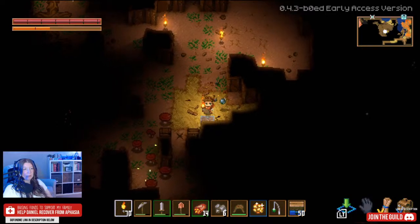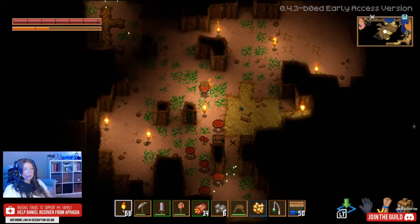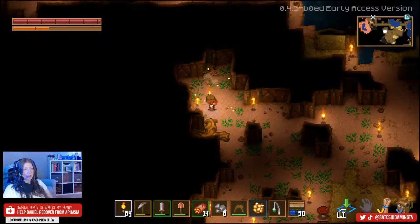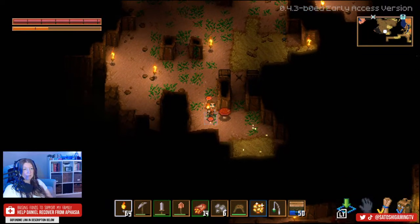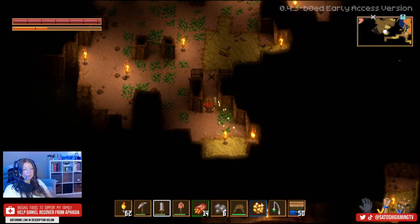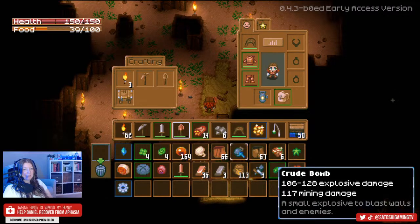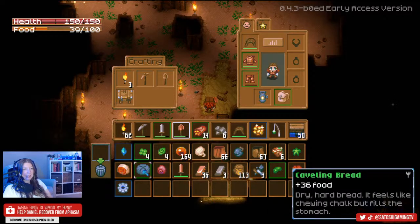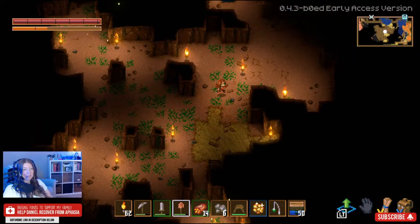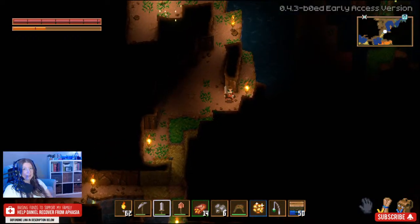Let's see if there's any more loot. I love when you find all these crates because it's almost always just full of a bunch of goodies. I'm just putting some lights out so I don't get surprises. So many mushrooms - this was a good little find. Found a bomb, a lot of mushrooms, some cavling bread and a mechanical part. Following the sparkles always pays off.